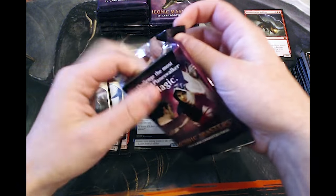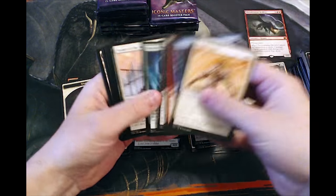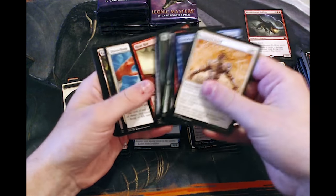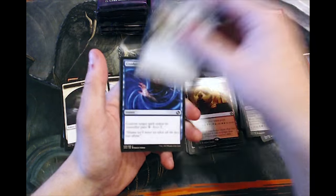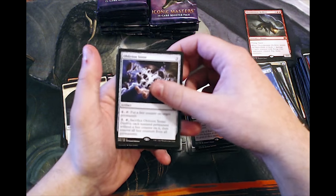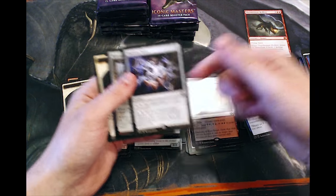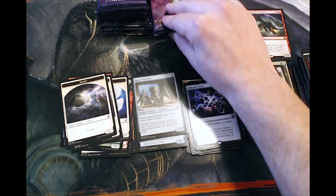I think that was from like Weatherlight or something like that where you could basically filter those lands. A Rot Farm, Skywise Teachings, Condescend's good, and an Oblivion Stone — not bad. I really don't like the artwork on this Oblivion Stone; it's quite bad in comparison to the original, but it is still a very good pull, so I'm happy to see that. Adds a little bit of value.